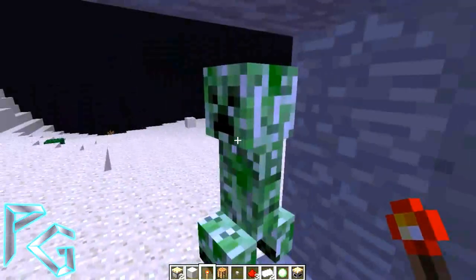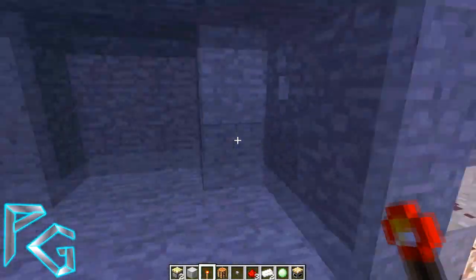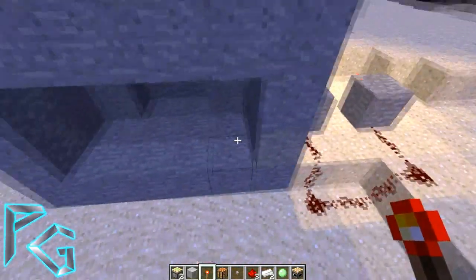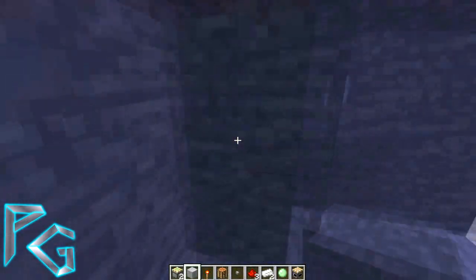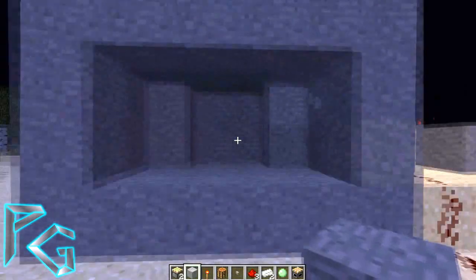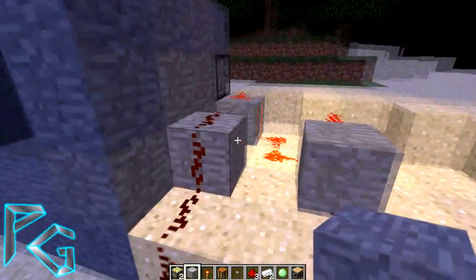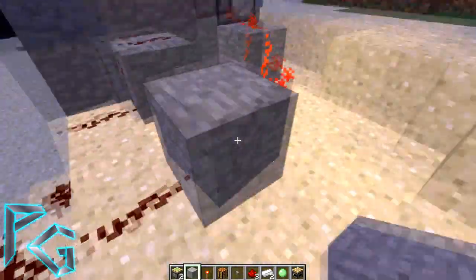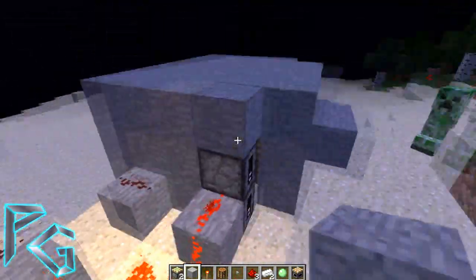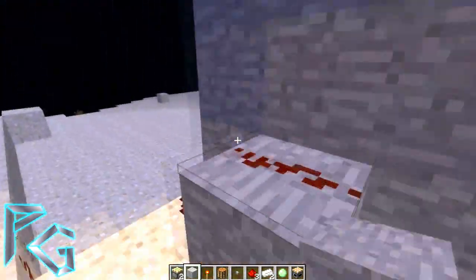Here's a small redstone contraption I built — it took me about a minute. When the button is pressed, it sends a redstone signal through into a redstone torch, which turns off and then pulls back the piston. These pistons are set on two bars, so they'll pull back two blocks.